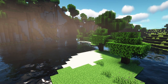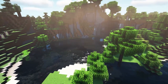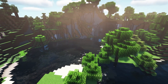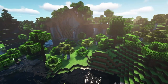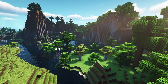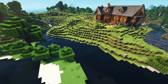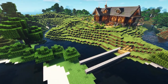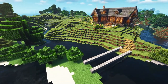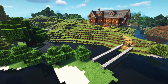I tend to build in a fluid method where I just start building and see where it ends up — I usually don't plan it out too much. So let's jump into the build and talk through it as we go. The first thing we're working on is the bridge. I started with just a straight bridge across and then was going to run a smaller bridge over.